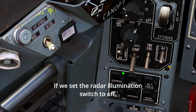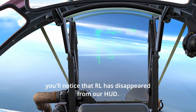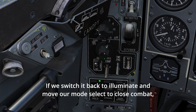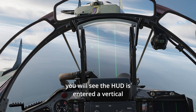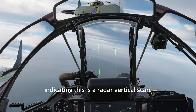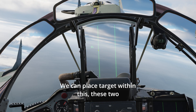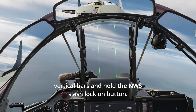If we set the radar illumination switch to off, you'll notice that RL disappears from our HUD. If we switch it back to illuminate and move our mode select to close combat, you will see the HUD has entered a vertical scan with RL on the left-hand side, indicating that this is a radar vertical scan. We can place a target within these two vertical bars and hold the NWS slash lock-on button.